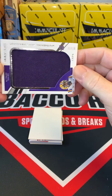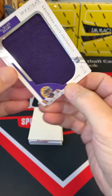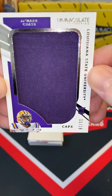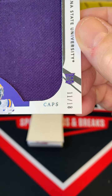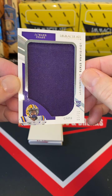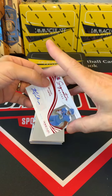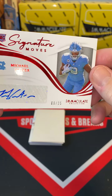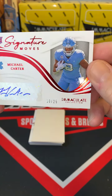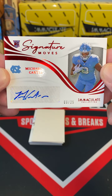We have Jamar Chase, very nice, numbered to 18 — Cincinnati Bengals. Bill Gamble, congrats sir! This is the cap, 11 of 18 — wow, nice hit man. The next hit is Michael Carter, numbered to 25.